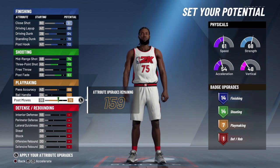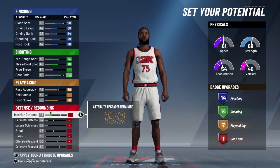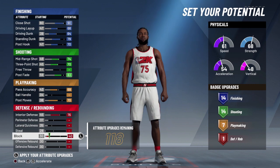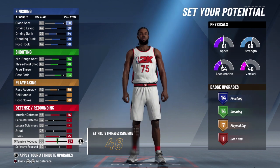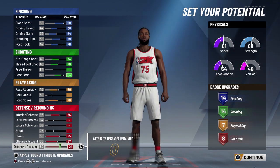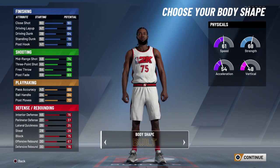Now for interior defense, go ahead and move this all the way up to about 76. Go down to blocks and move that to about 75, then move this to 67. That gets us eight defensive badges — max that all the way out to 76, just like that.